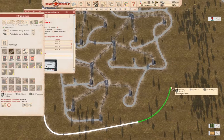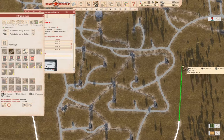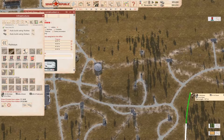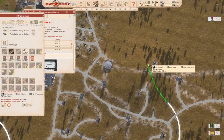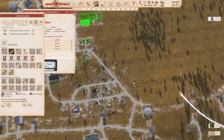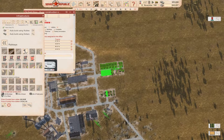We come around, we come up here, and then we can go through here. We can come up this way. So what we're going to want is an aggregate store. We'll go over here — gravel, coal, iron — large aggregate storage, which will go like this. We'll stick it right about here.